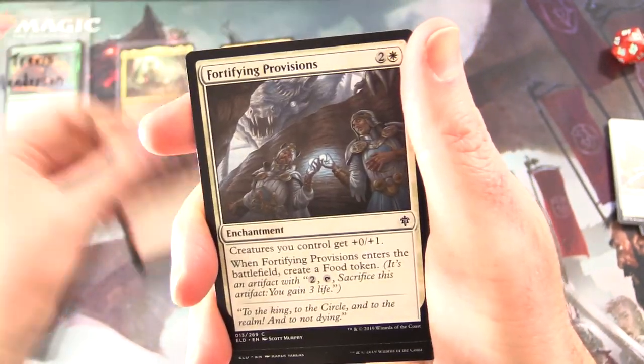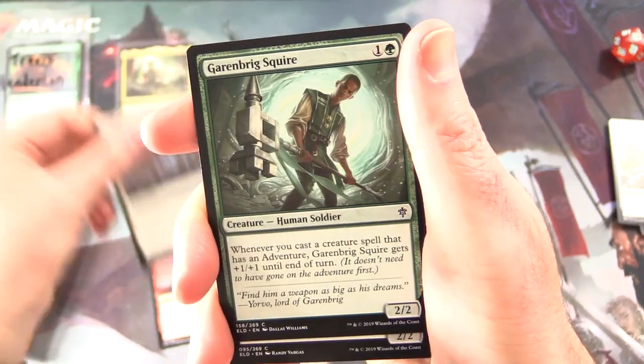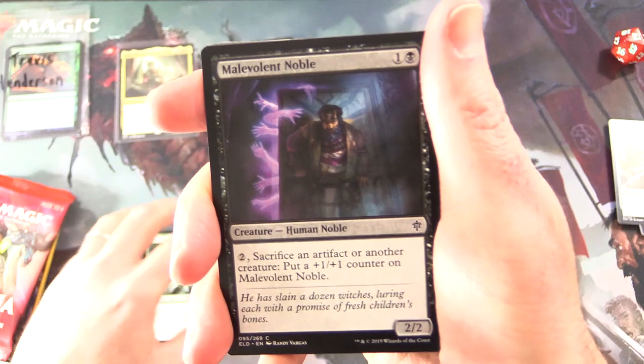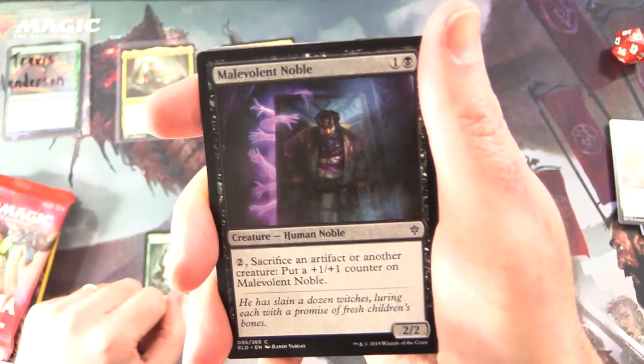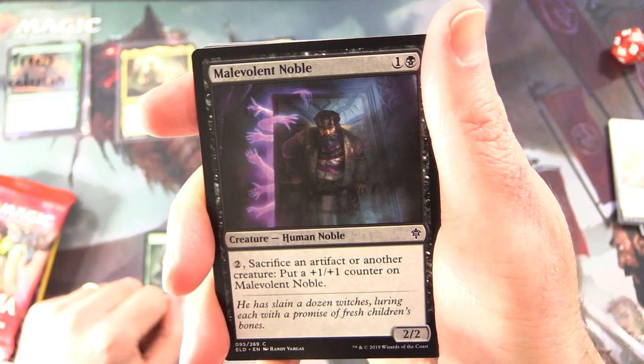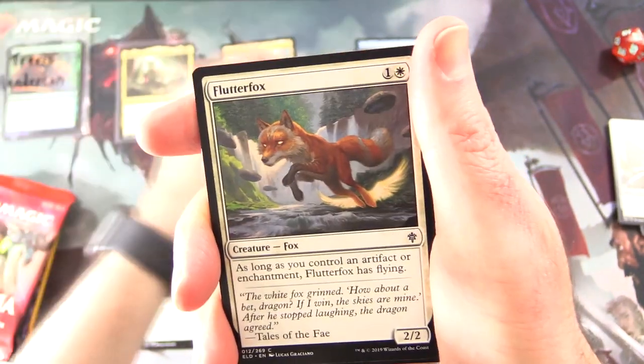Next up we have Ogre Errant, Fortifying Provisions, Garenbrigg Squire. Malevolent Noble — here we are. Creature Human Noble, 2/2 for two. Pay two, sacrifice an artifact to another creature, and you get to put a plus one plus one counter on Malevolent Noble.